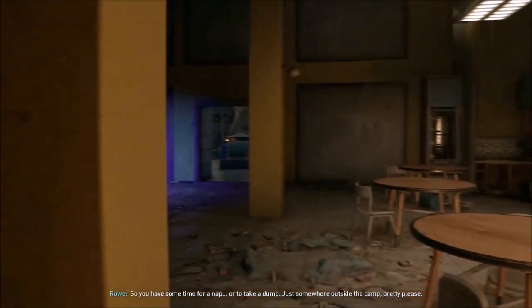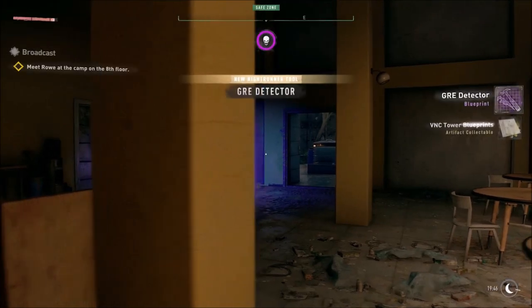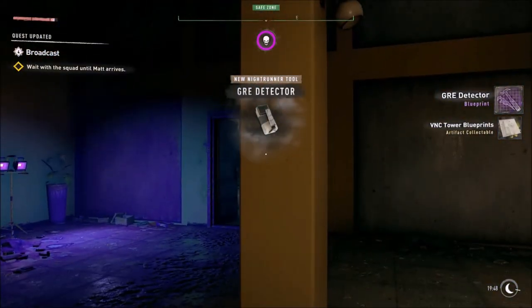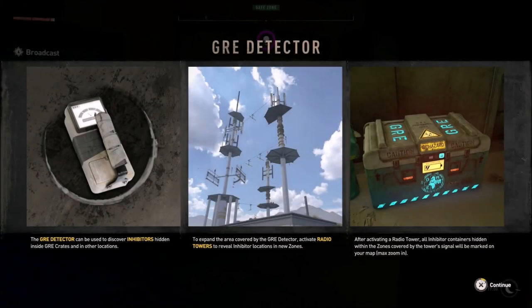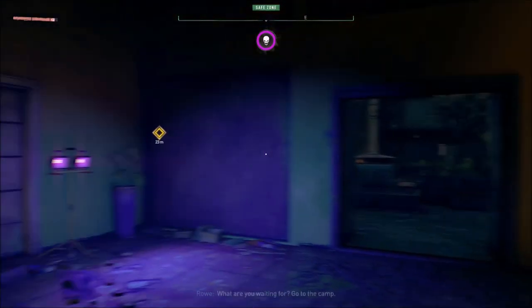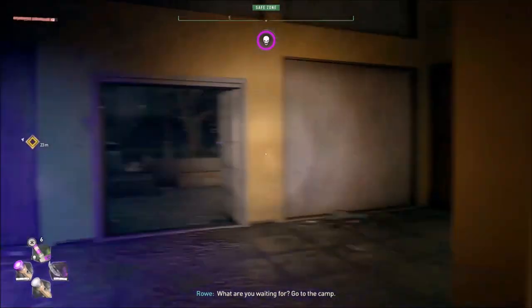So broadcast is completed and we got a GRE detector. We gotta wait for Matt. GRE detectors can be used to discover inhibitors hidden inside GRE crates and other locations — that's great. To expand the area covered by the GRE detector, activate radio towers. After activating a radio tower, all inhibitor containers hidden within the zone will be uncovered boys — that's really good.